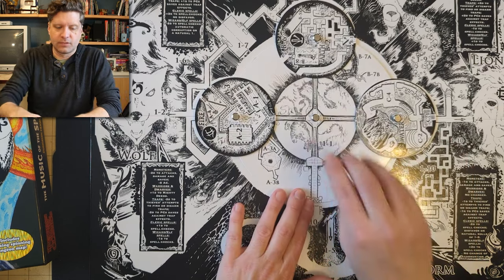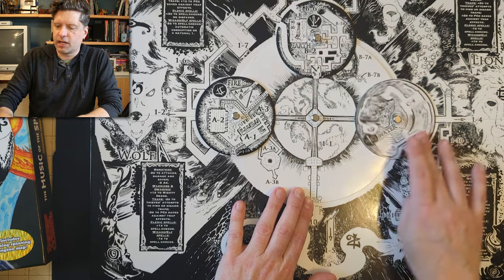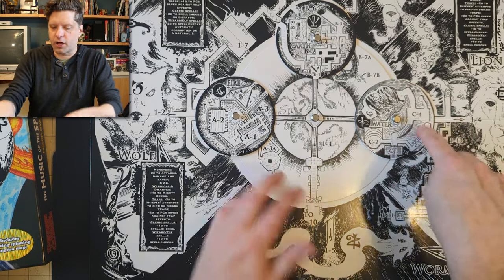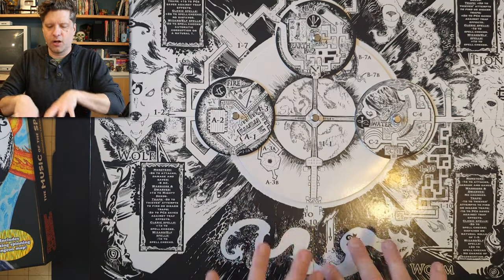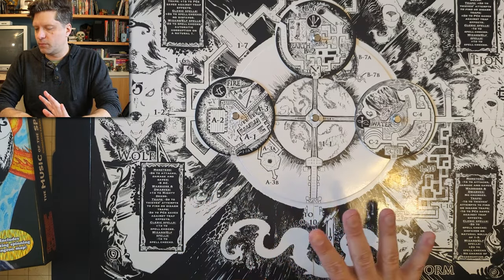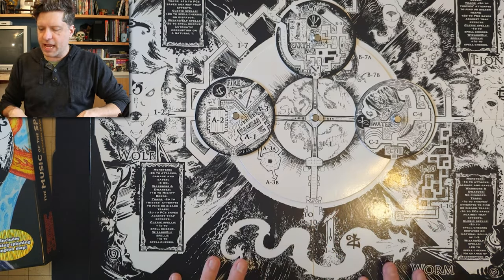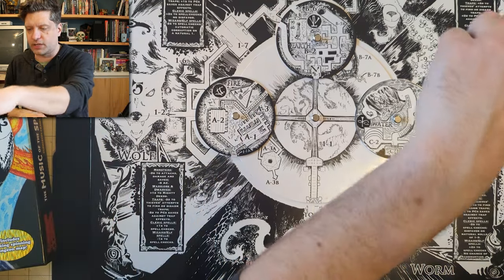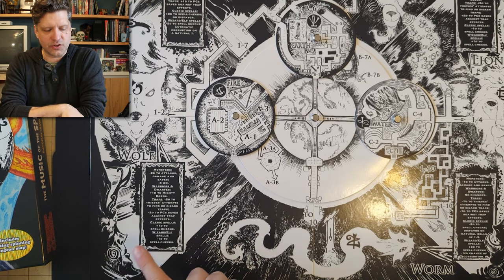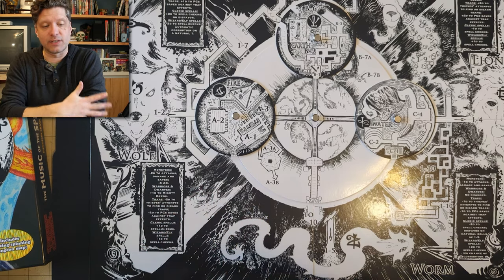Going back to the start — if we have fire, earth, and water, air is not present because of the story and the divine magic of air and the breath of God. In every area, represented by the wolf, the goat, the lion, and the worm, monsters and certain warriors will have different stats depending on which area you're in.